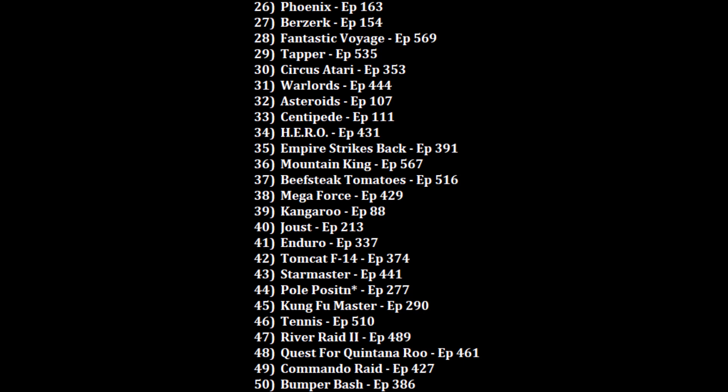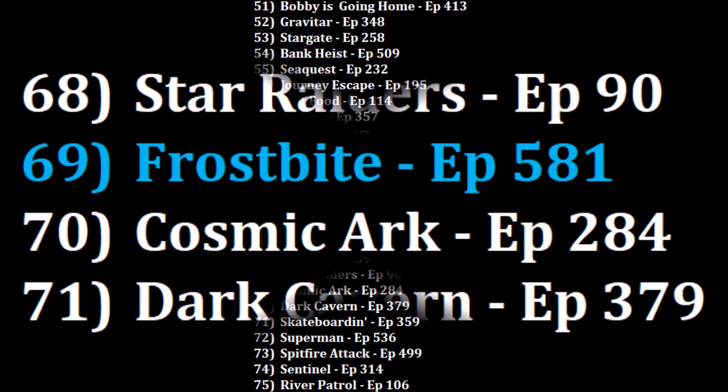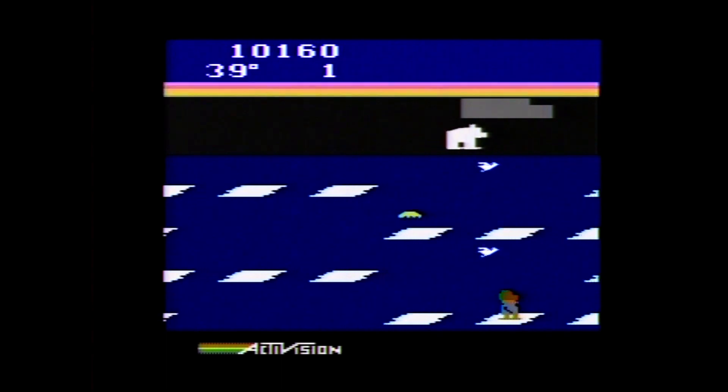When ranking Frostbite, I'm looking somewhere in my top 75. I do like Star Raiders more at 68, but I'm willing to put it over the also-fun Cosmic Arc at 69. So of the 221 games now ranked for the Atari 2600, Frostbite is trying to avoid snow geese at the number 69 ranking. Frostbite offers some icy cold fun for the 2600.